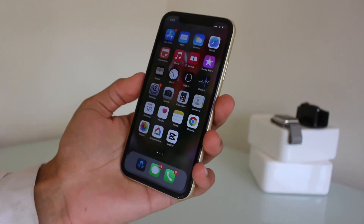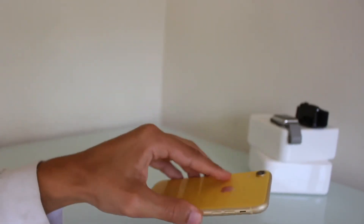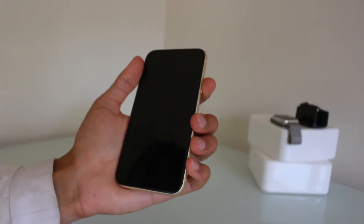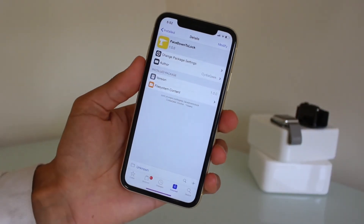The last tweak I'm going to show you is called Face Down. Pretty much when you put your phone face down, it locks it automatically. It's a nice, handy tweak to have — Face Down to lock. That rounds it up for the last tweak.